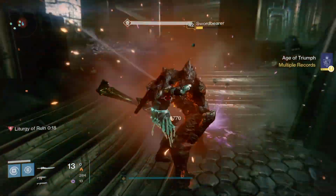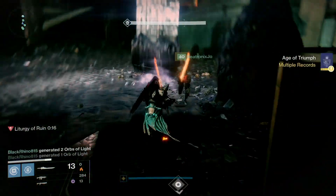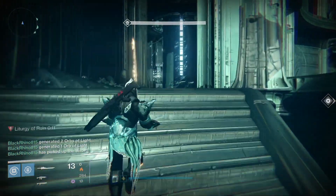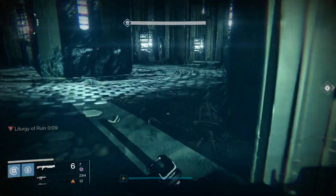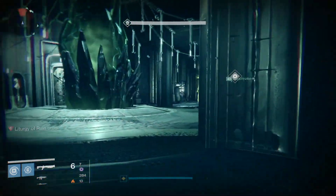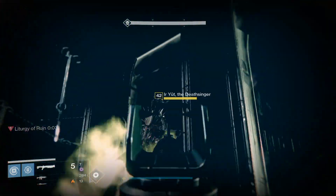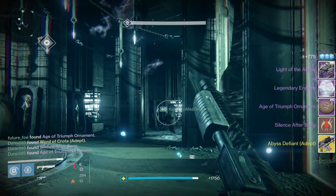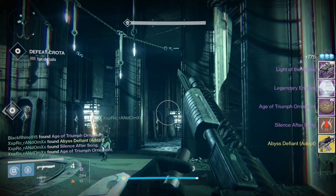Once you take down the ogres and knights, a sword bearer will spawn from the usual door and you'll have to kill him to take the sword. The footage you're seeing is our first attempt — I wasn't sure how much damage it would take, but as you can see we had very little time left on the clock, so I rushed in to help with damage. We didn't really need it though, as that sword seemed to take out Ir Yut in just one stroke, and we got the challenge with one second to go.